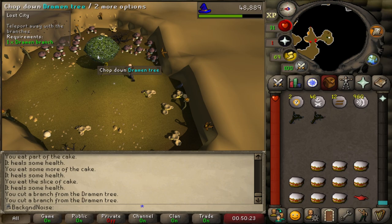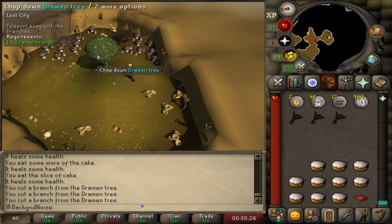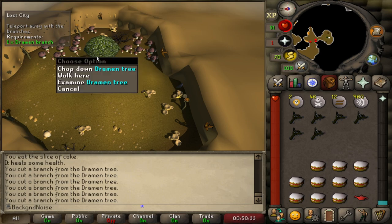I got multiple branches for multiple Dramen Staves and extra for the Ceremic Var step of Recipe for Disaster. It's always smart to do that because otherwise you need to get another axe from the zombies and kill the Nature Spirit again when you come back at some point in the future, so now we never have to come back here again. Hopefully.